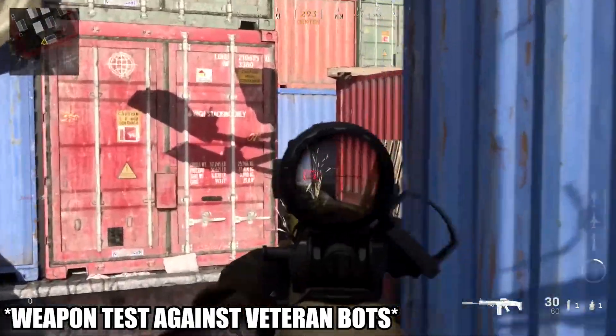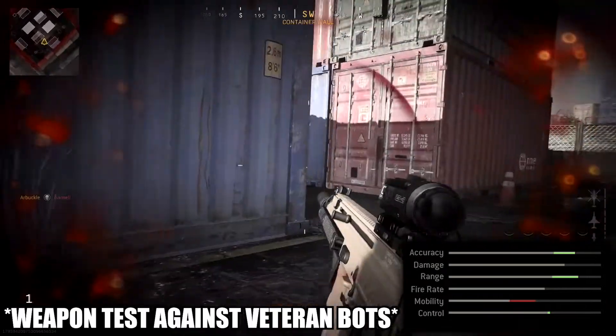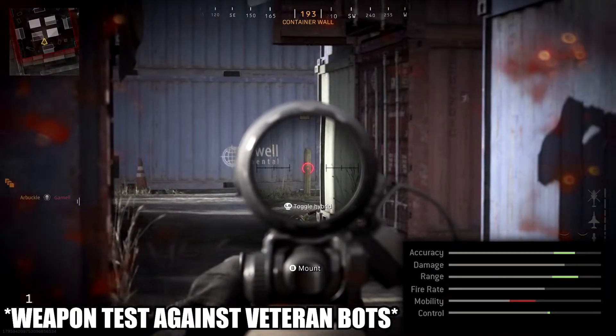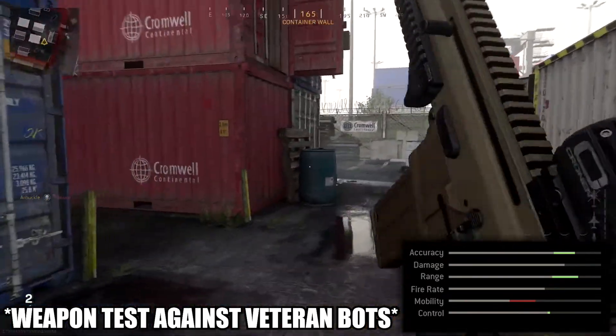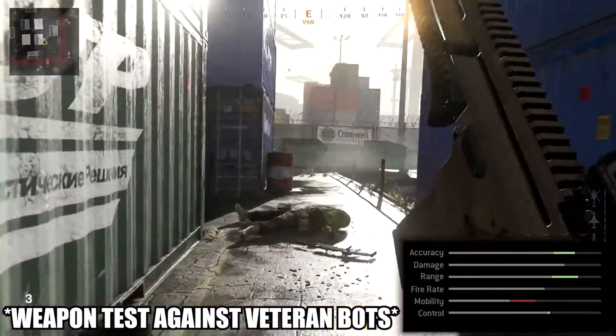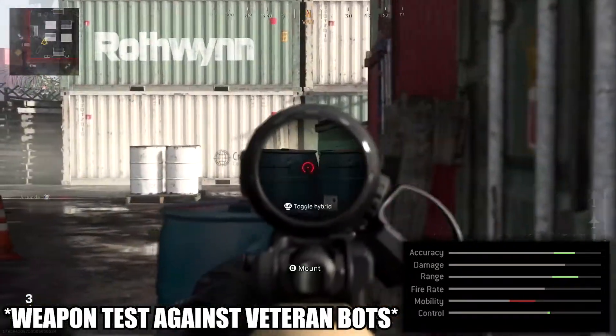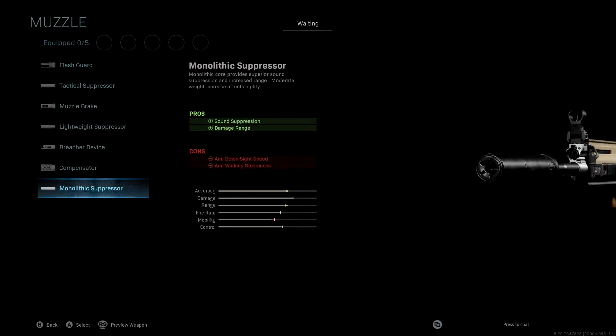So let's jump into the very defensive class setup. If you guys take a look at the stats for this specific class setup, you'll see that we get an absolutely massive boost to accuracy and range, as well as a pretty nice boost to control. We do lose a ton of mobility, but this thing is very accurate from very long distances. If you're playing campy and like to sit in buildings, this will be a really good Scar class setup for you. The muzzle we're using is the monolithic suppressor — a very important attachment on anything other than a rushing class setup — giving us sound suppression, damage range, and a nice boost to accuracy and range.